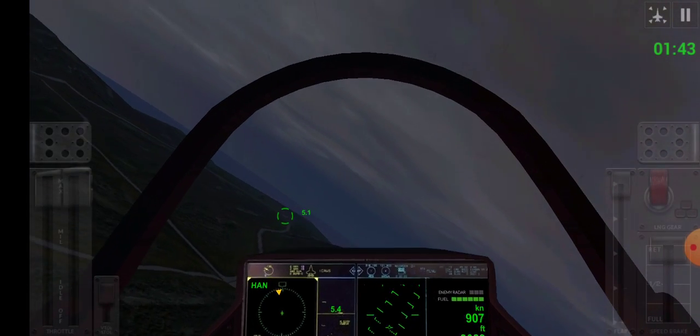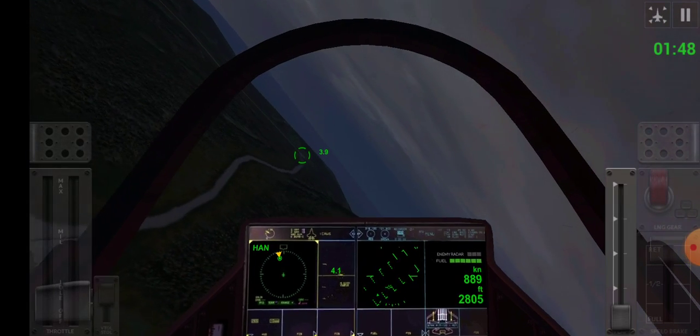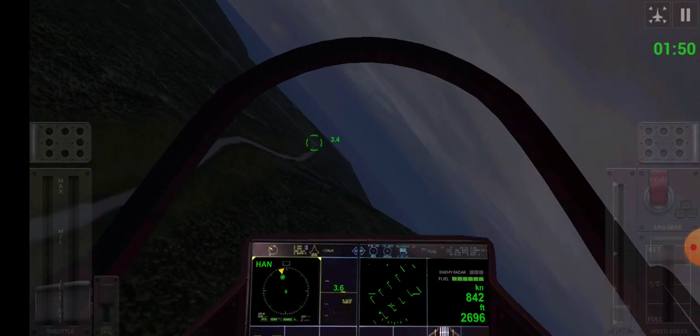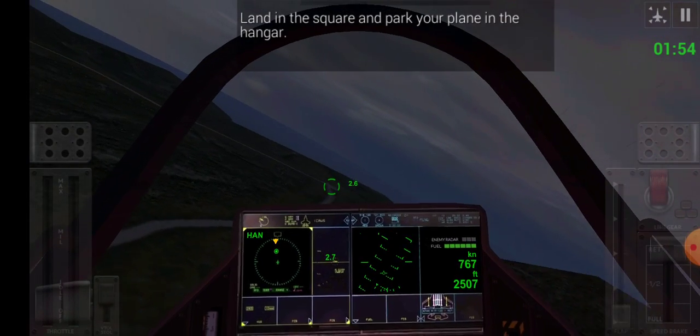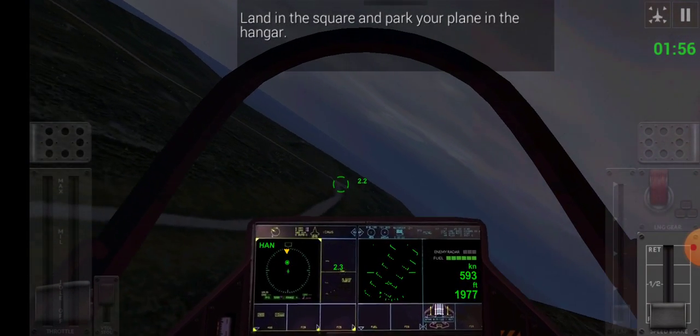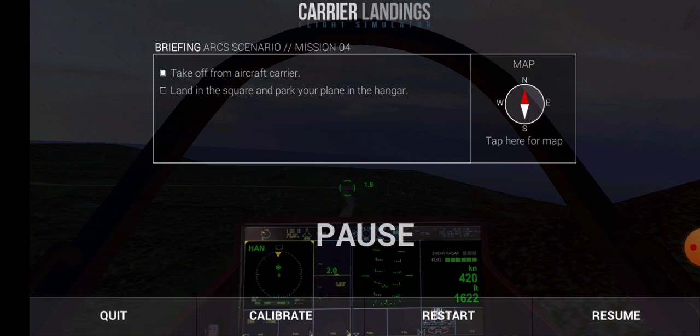There is no HUD in the F-35. The helmet-mounted sight is on the helmet. So I have to land in the square and park my plane inside the hangar.